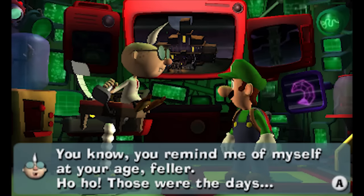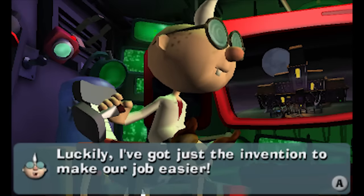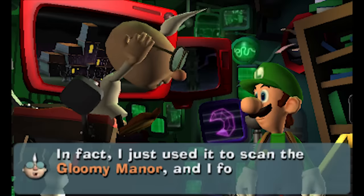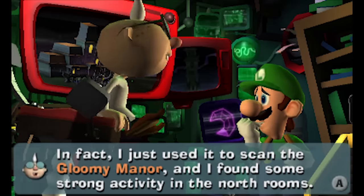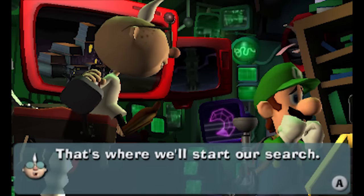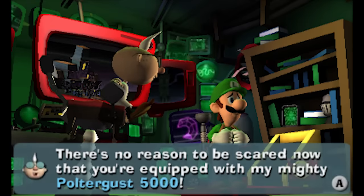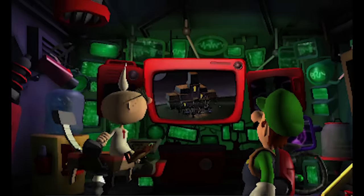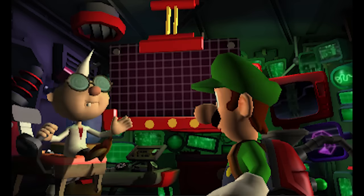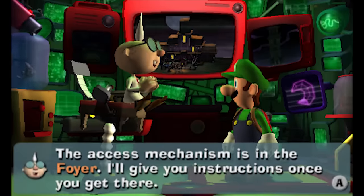Professor E. Gadd: 'You remind me of myself at your age. Any who, we need to start searching for the rest of the dark moon. Luckily I've got just the invention — I call it the Periscope, a tip-top device that detects and measures distant paranormal signals. I just used it to scan the Gloomy Manor and found strong activity in the north rooms. There's a mechanism that controls access to that section; the access mechanism is in the foyer. I'll give you instructions once you get there.'